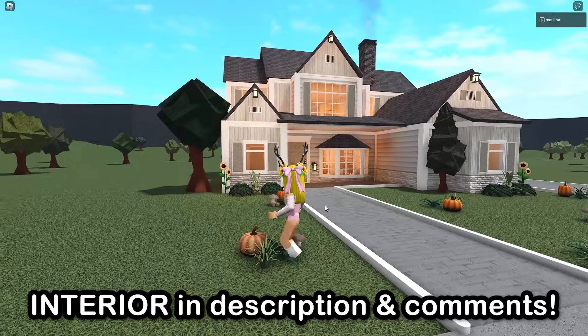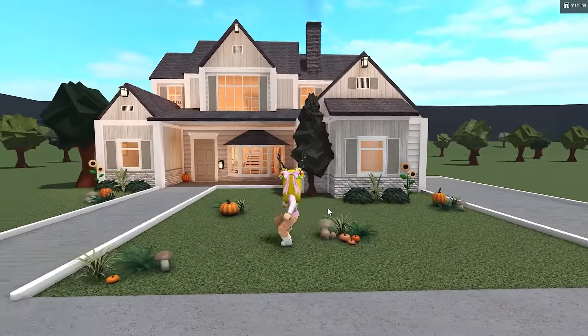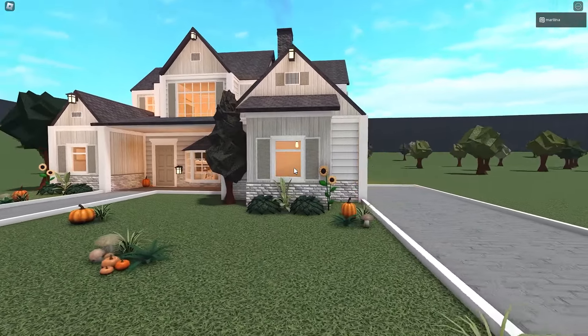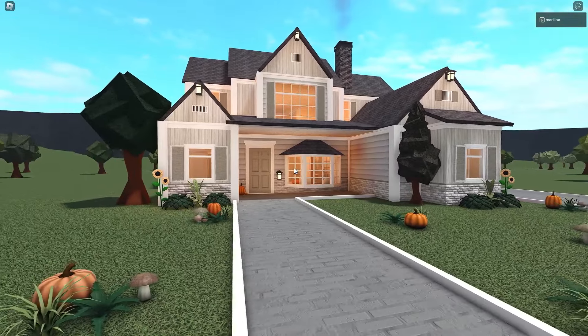The interior video link is in the description and the comments, so make sure you check there. I am so excited for you guys to see the interior build, but for now let's focus on the exterior. I only used the advanced placement and multiple forest game pass — that's all you're gonna need for this house.